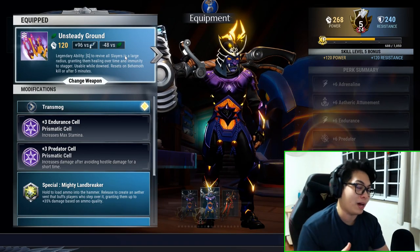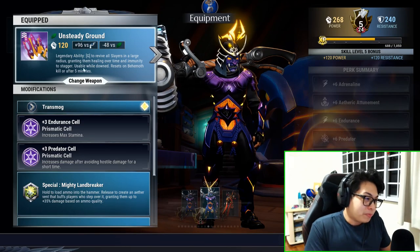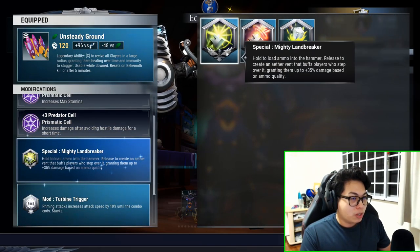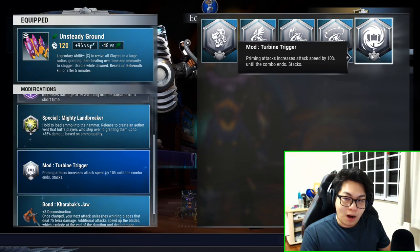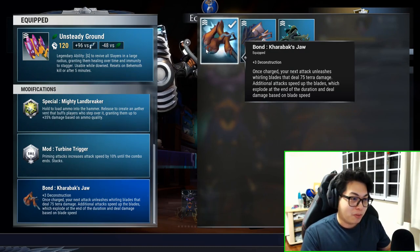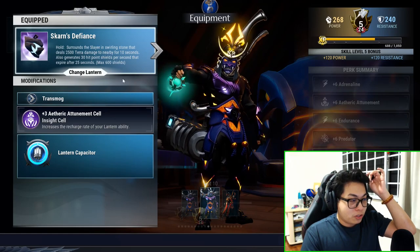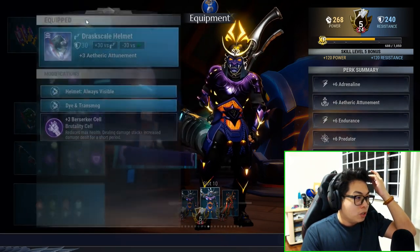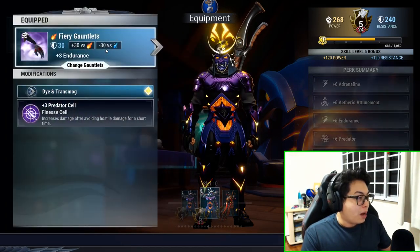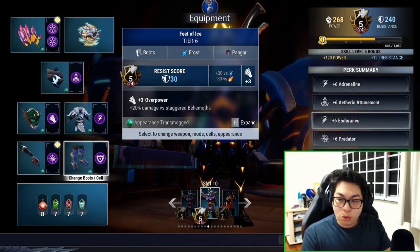What you'll see me doing on stream is using Tempest with the hammer. I did something I thought was really wild: Unsteady Ground Agorist Hammer with an Endurance cell and a Predator cell. Your special is Mighty Landbreaker, Turbine Trigger is your mod so you can complete your combos faster. Your bond is the Carabak Jaw — bear with me, it does phenomenal damage. Tempest is your omni cell. Scarn's Defiance with an Etheric Attunement cell, Drask Scale helmet with a Berserker cell, Scrapewing jacket with an Adrenaline cell, Fiery Gauntlets with a Predator cell, and Feet of Ice with a Parasitic cell.